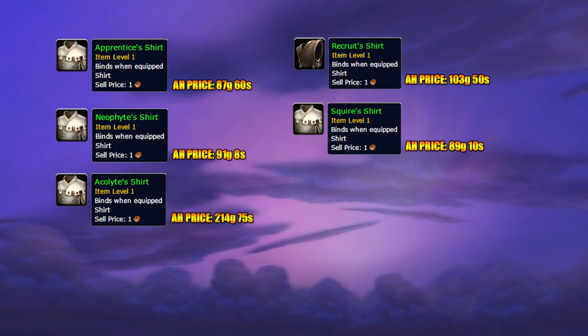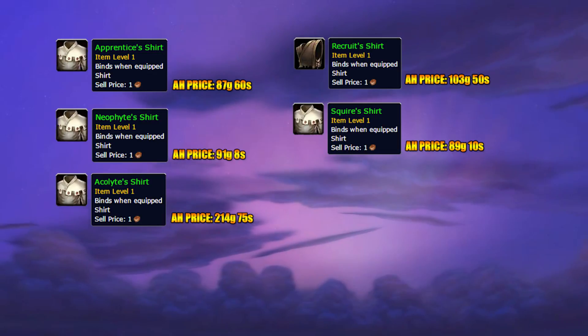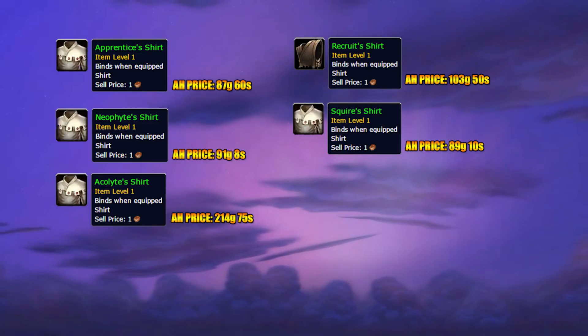The shirts we're going to sell today are the Apprentice Shirt, Recruit's Shirt, Neophyte Shirt, Squire Shirt, and Acolyte Shirt. These are all shirts you can purchase from a vendor — which I'm going to show you soon — for one copper each. I've also included next to each shirt how much they sell for on my server at the moment.